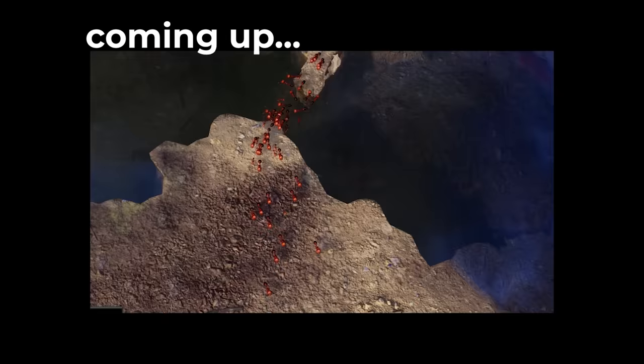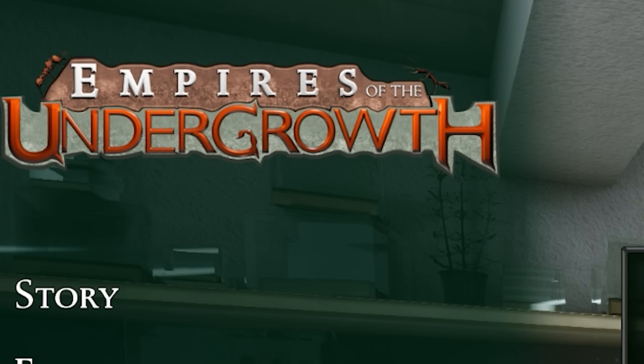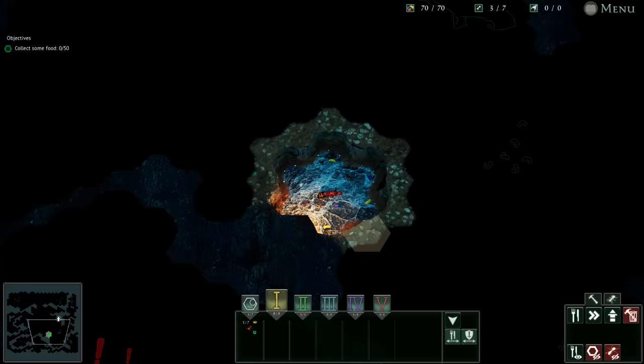We've been waiting for this day for quite a while. Fire ants are coming — they're here in Empires of the Undergrowth. We have the fire ant demo, guys. These things are crazy. They can build bridges with their bodies, and I can't wait to show you the new nemesis we're gonna have in this game.